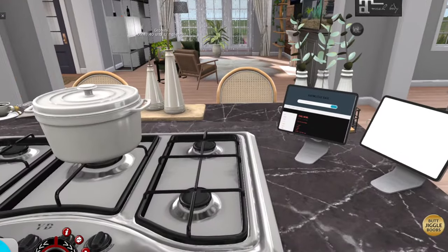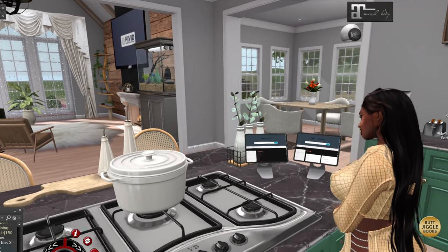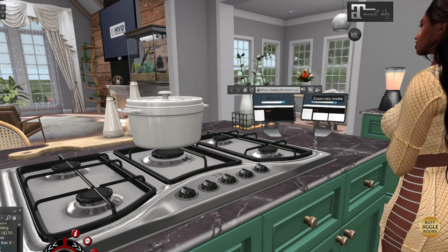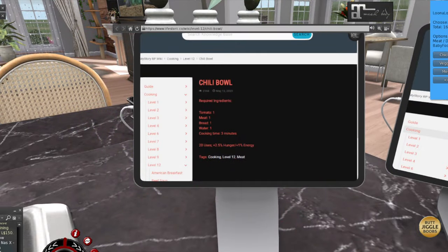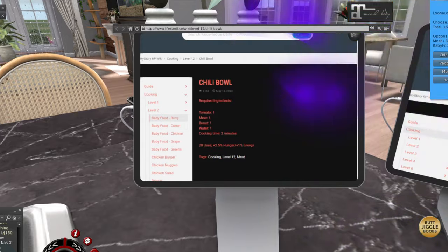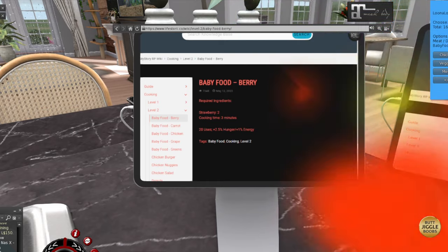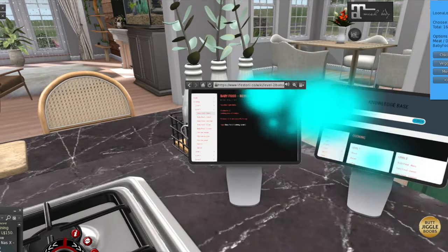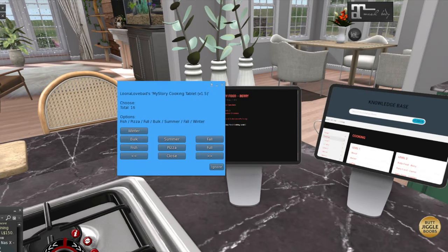These are my tablets that I have out. This is the single tablet — you can put more than one out. I put more than one out because I do sell food on the marketplace and I needed to make a lot. If you ever want to look at ingredients, you can go right here on the tablet and it's going to tell you what level unlocks and what you need for that level. So if I wanted to make baby food in berry, it's going to tell me I need two strawberries, it's going to take three minutes, it's going to have 20 uses, and it's going to give you hunger and energy with percentages. When you're ready to cook, you click on the tablet, this little indicator is going to pop up with everything from chicken to dessert, soup, baby food, and the ingredients — you just pick what you want to cook.